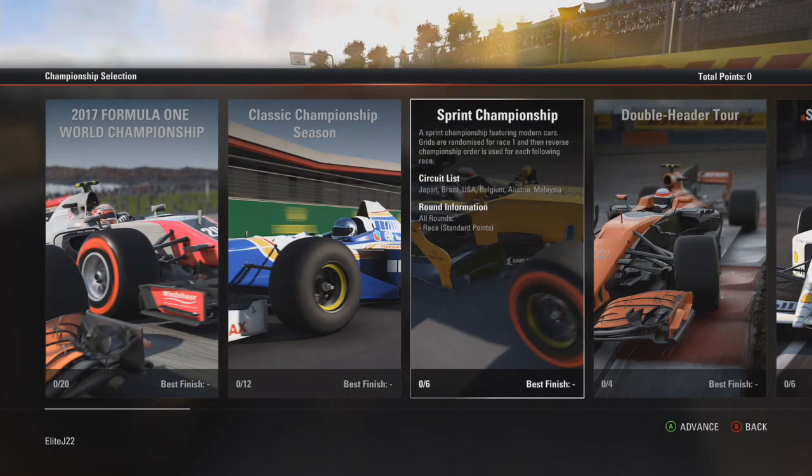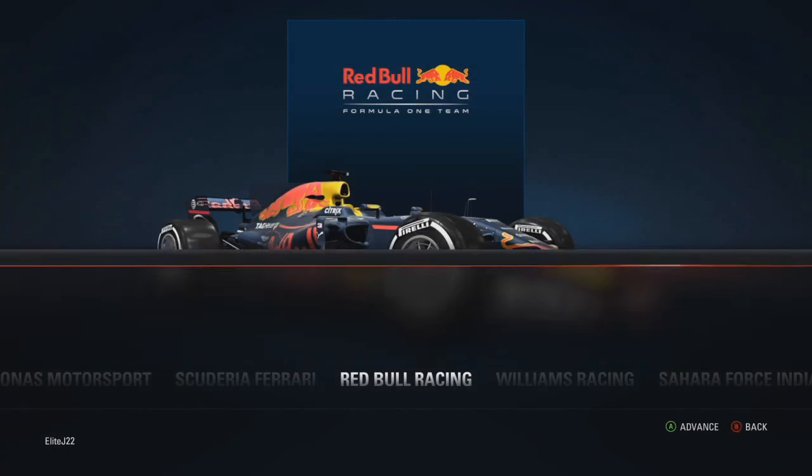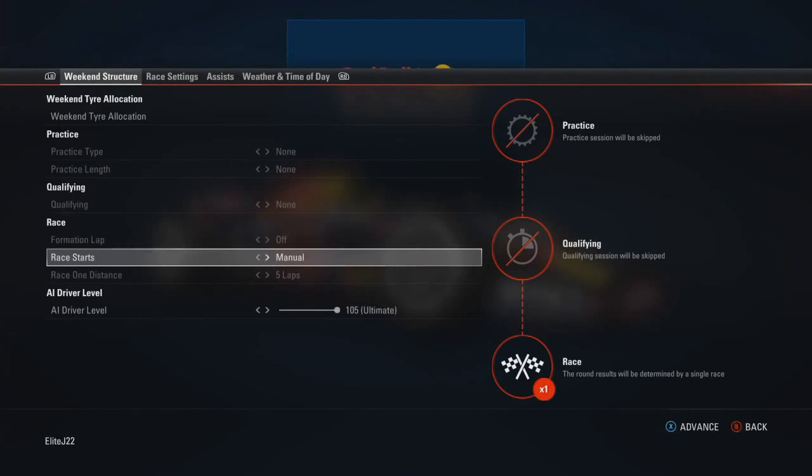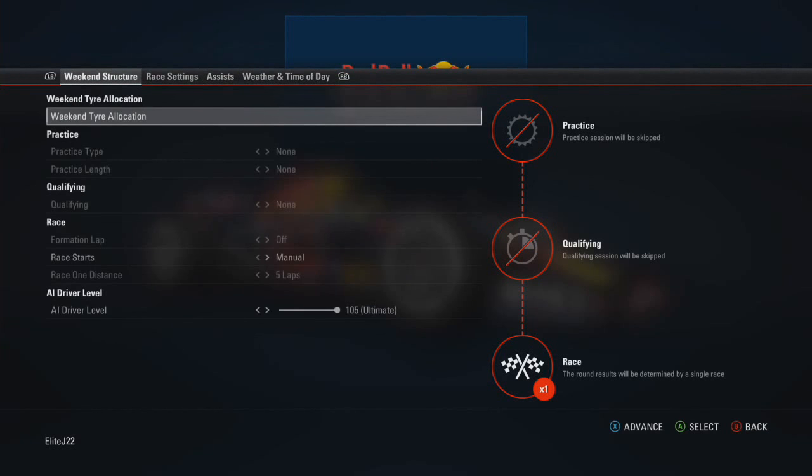Hello guys, welcome to another brand new video. I'm back on Formula 1 and we're going to do a sprint mode championship. If you're not familiar with sprint mode, I'll run through the basics: you choose your team — I've chosen Red Bull and Max Verstappen's car, which means the teammate is going to be Ricciardo — and you go through a sprint mode championship of five-lap races.